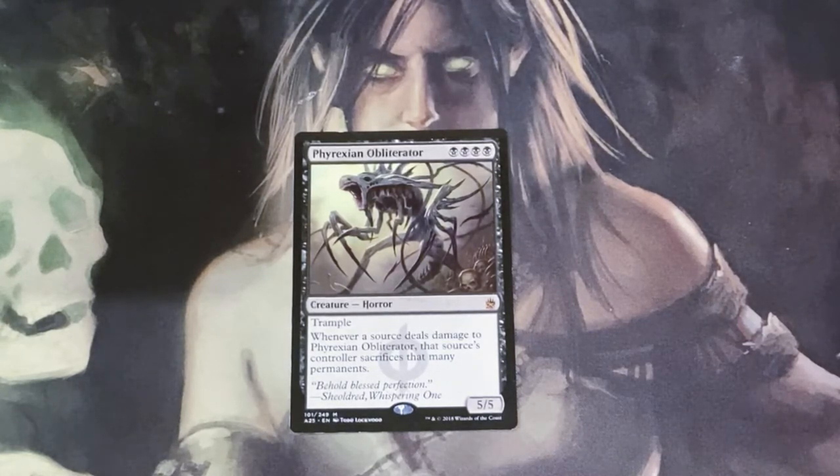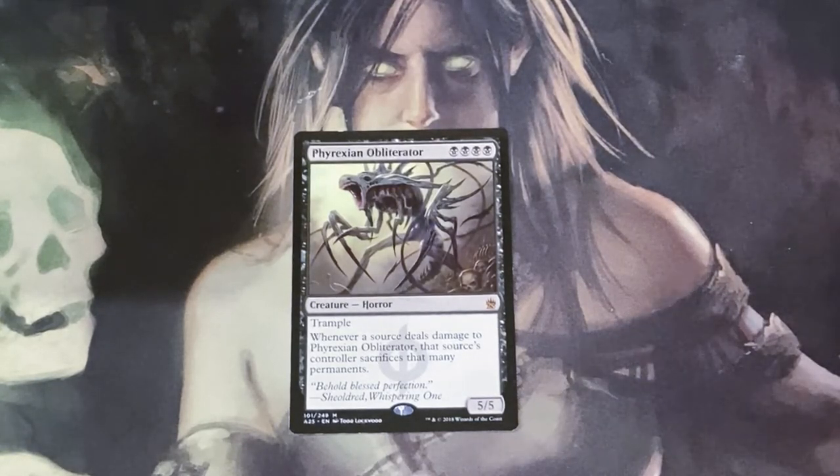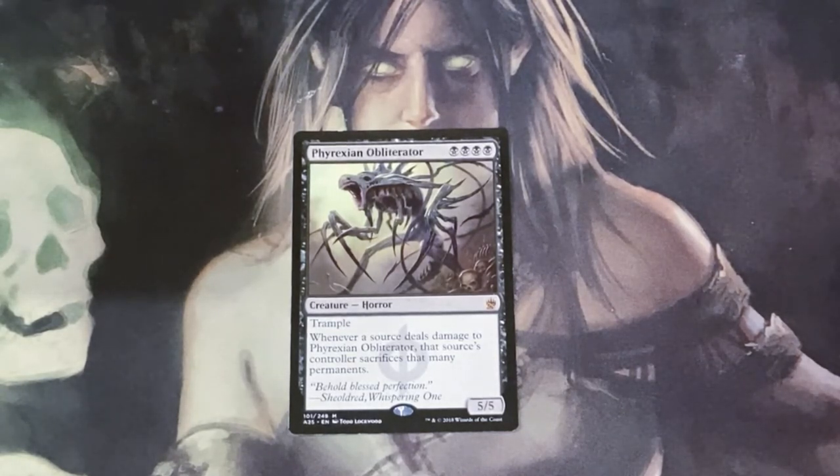So let's go over it real quick. It costs four black mana for a 5/5 Trample Horror. Whenever a source deals damage to Phyrexian Obliterator, that source's controller sacrifices that many permanents. So this is a great way to suppress your opponent and send them backwards. For example, if your opponent has a 2/2 creature that they swing at you and you block with this card, the Phyrexian Obliterator will do five damage to it and probably kill it. That creature will do two damage to Phyrexian Obliterator before it dies, and Phyrexian Obliterator's effect will trigger — your opponent will have to sacrifice two permanents, not including the creature that just died.